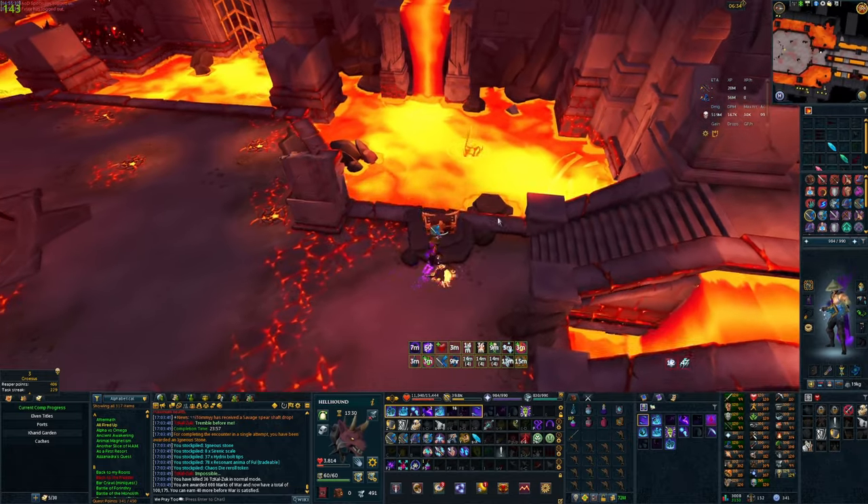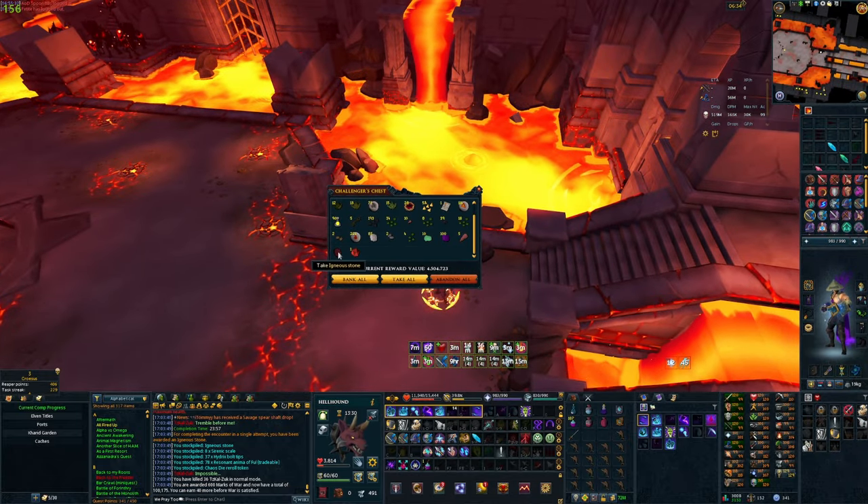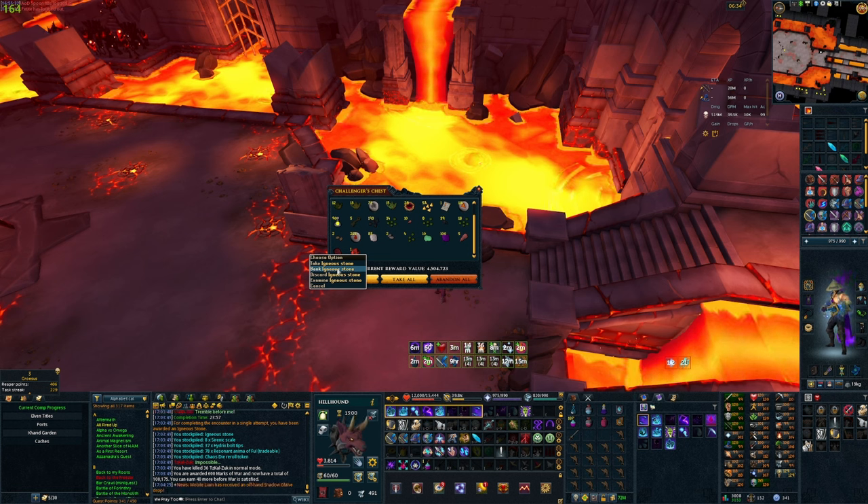We'll go check the chest. All I need is the pet for the log — we didn't get the pet, but we got the Ignea Stone. Like I said, it doesn't matter if you fail the challenges as long as you don't die or teleport, you will still get the stone to upgrade to the Zuck cape. I really hope this video helps — this is the first video I've ever done, I was quite nervous. Hopefully it helps some of you out there. Thank you so much for watching — see you in the next one!